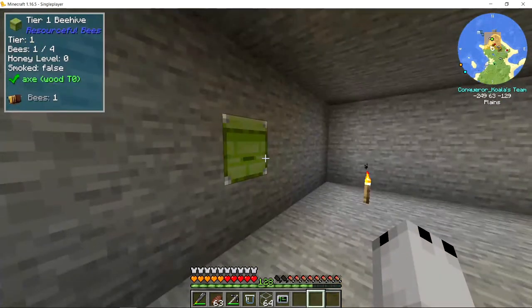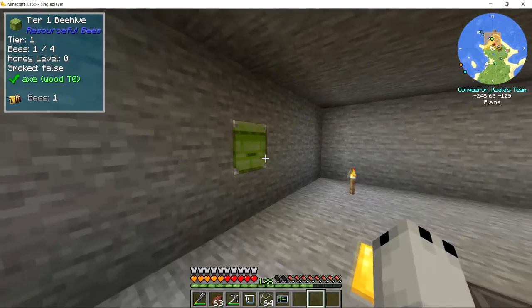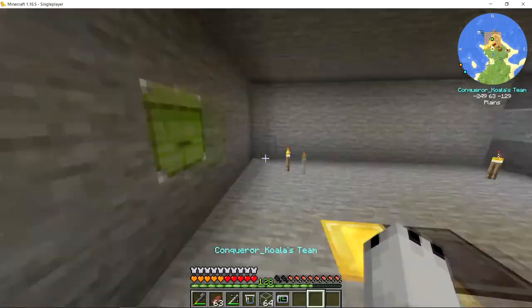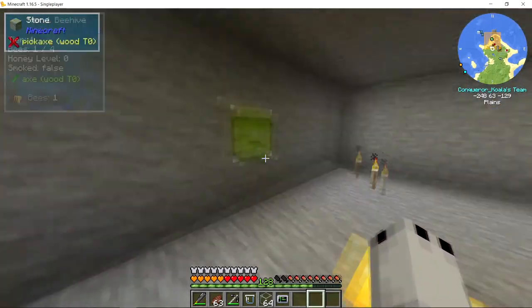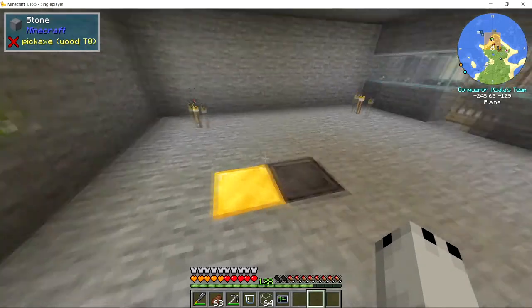The bee is currently inside of the hive doing its thing, and what most people have trouble with is that the bee will leave the hive, grab pollen from the gold, and then immediately return back to the hive without transforming the block of netherite.